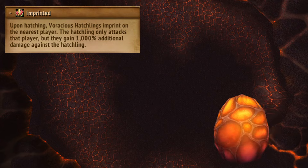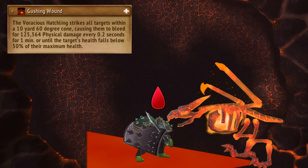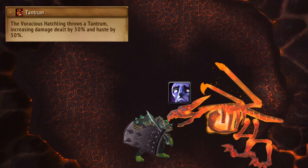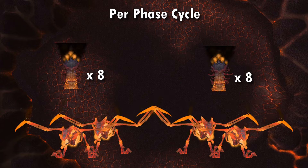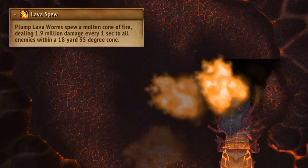Hatchlings fixate the closest player when they spawn, so this should be the tanks, and they deal a frontal that gives a bleed, so face them away. When they get hungry they can enrage, so drag them to the worms around the room to feed them. You get two sets of adds with four worms per add, and the worms have a fire breath so no one stand near them.